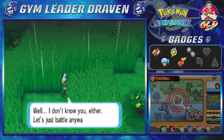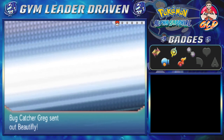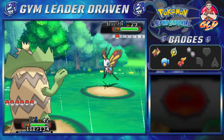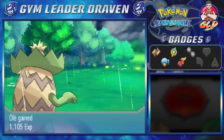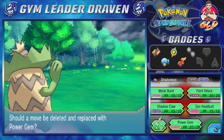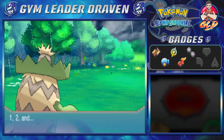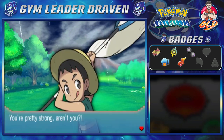Let's battle this next guy. Taking on Bug Catcher Greg — he's coming out with a Beautifly. Going with Olay in the rain — Surf attack, and bam, Beautifly defeated! Shadow Eye is getting points and learning Power Gem. This is a very very powerful move — it will never miss, it's a physical move. Shadow Eye learns Power Gem and we are very very strong!